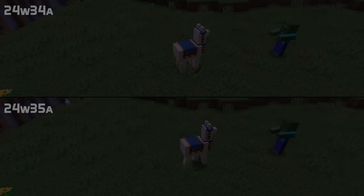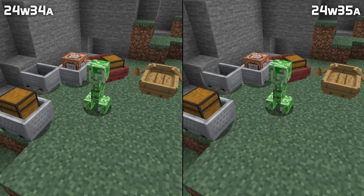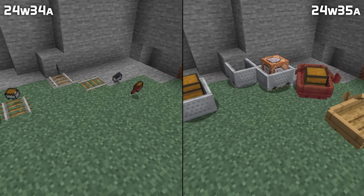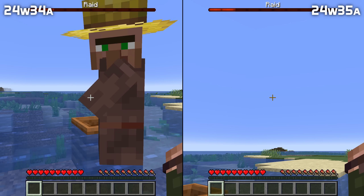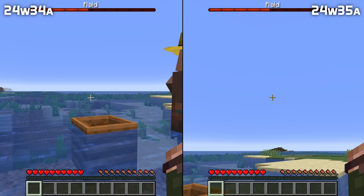Trader llamas once again attack zombie and illager type mobs. With the mob griefing game rule turned off, creepers can no longer destroy vehicles like boats and minecarts. When a raid happens on a small island, raiders would sometimes fail to spawn even though there was actually space for them, which is fixed in this version.